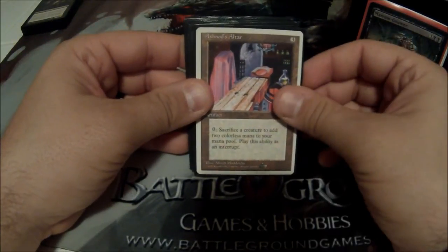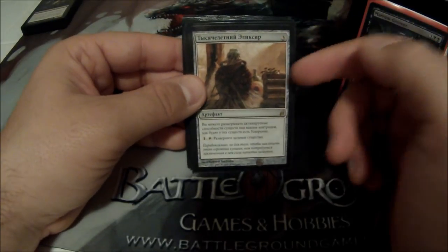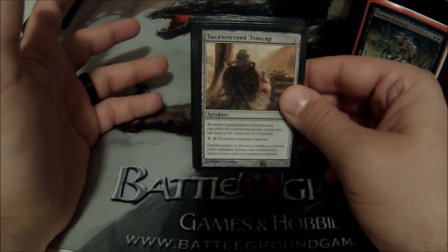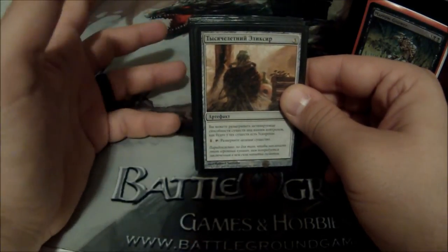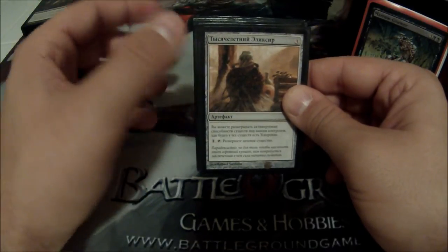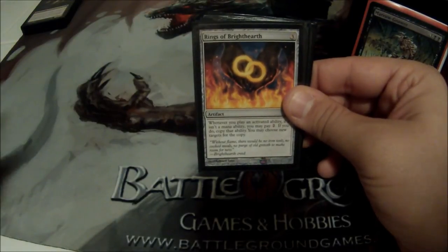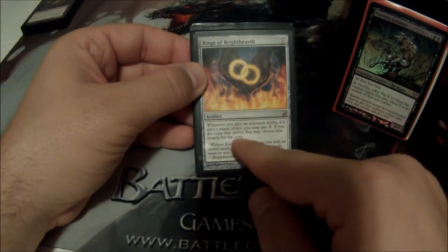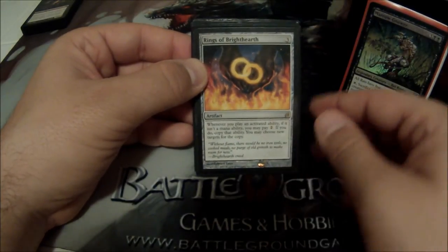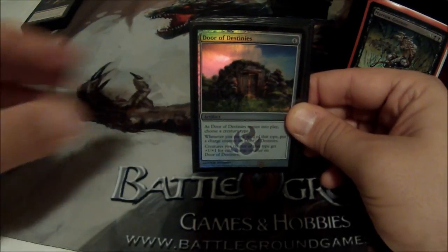Ashnod's Altar lets me sacrifice a creature to get 2 mana. Thousand-Year Elixir lets me use my tap abilities — it almost gives creatures pseudo-haste; they can use all their activated abilities when they normally couldn't. Rings of Brighthearth is a 2-cost artifact: whenever I activate an activated ability, I can pay 2 to copy it. I really like copying abilities to get lots of value out of my creatures.